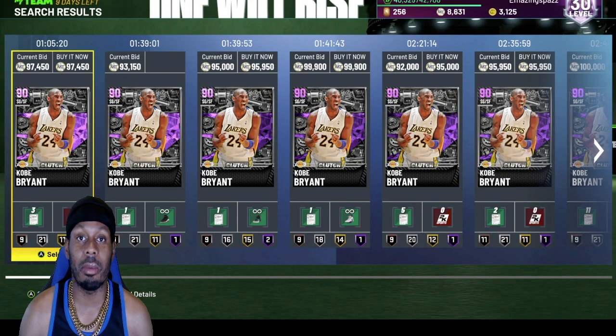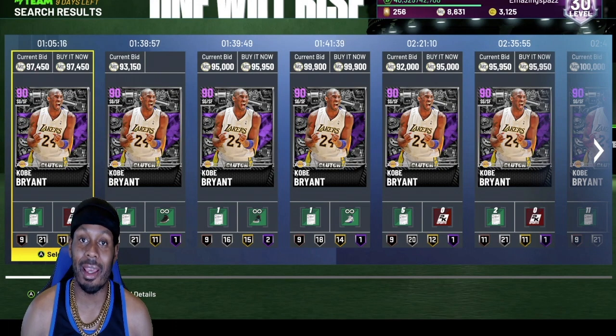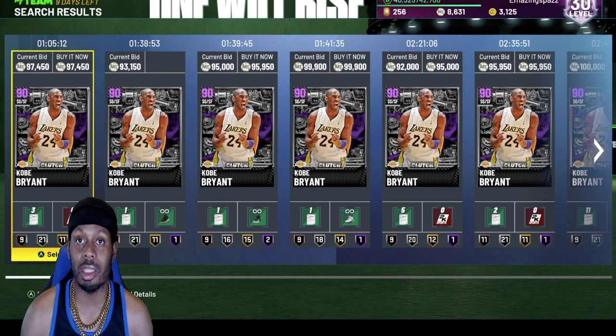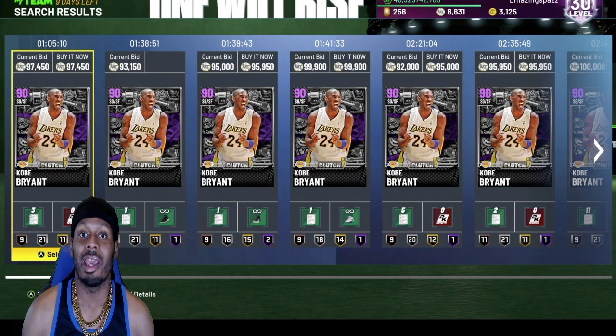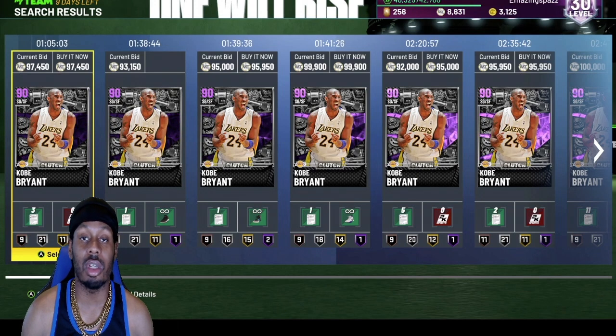The Black Mamba himself, Kobe Bryant. This card is not outdated yet, it's still good. You might have to badge him up a little bit, give him a three-point sneaker, and work on his three-point in practice — learn his release. This card is still good.